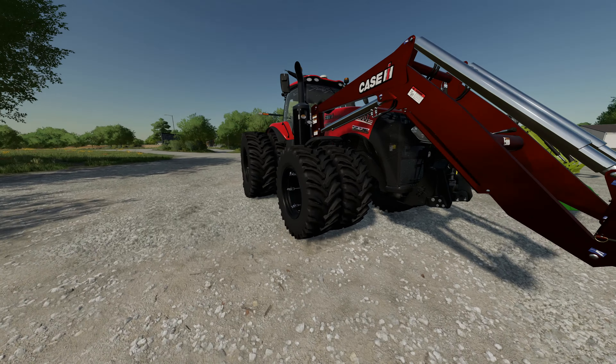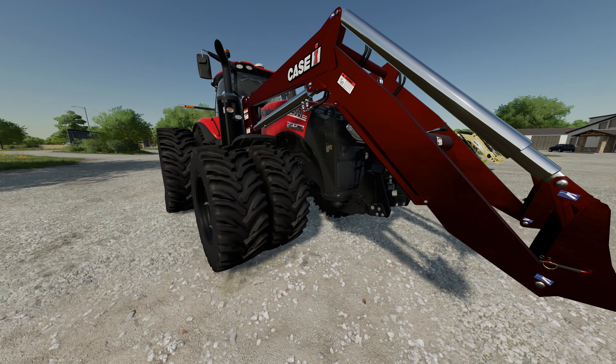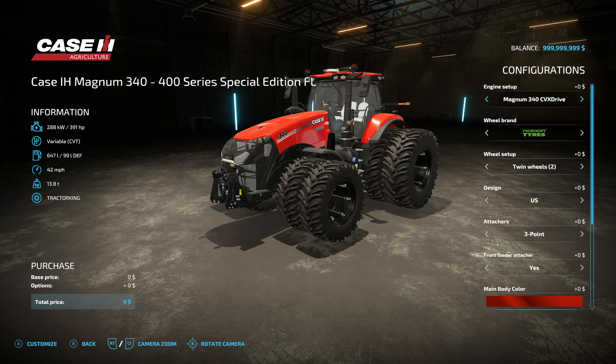The first one is the Case Magnum 340 series. This is a mod that recently came out. This thing can have up to 866 horsepower. The package comes with all three things: a front loader, a weight, and the tractor itself. We can select from 391 horsepower, 435, 553, 723, or 886 horsepower.